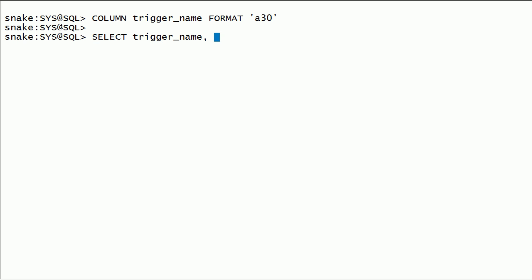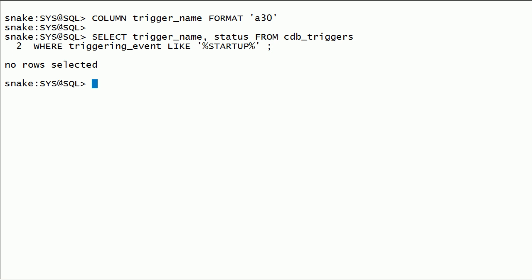I will query trigger name and status from the cdb_triggers view where triggering event is like startup. As you can see here, I don't have any triggers on the database startup event.